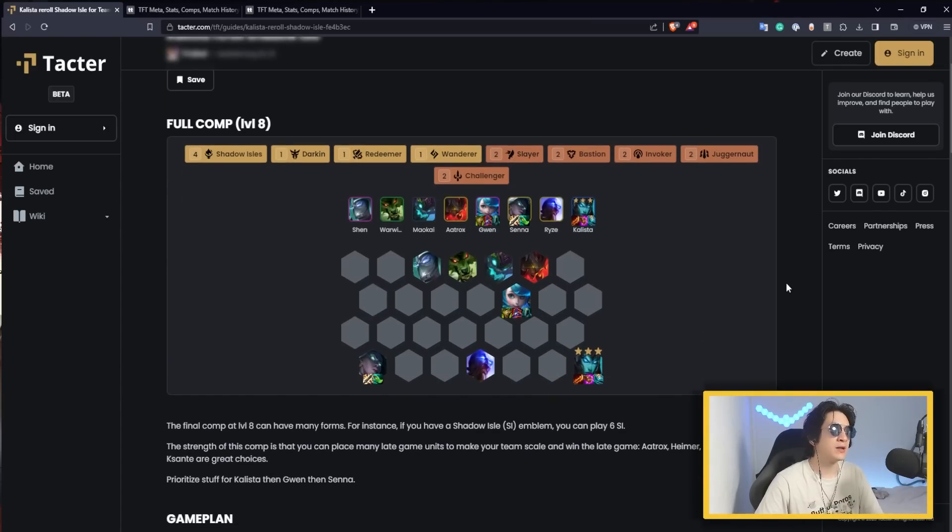Let's get into the guide. This comp you want to play at level 8 with different versions. The first version I'm showing here is the most common version — if you don't have a Shadow Isle path, you're going to play Kalista 3 and Gwen 2 as your secondary carry. You can rely on late game units like Senna, Ryze, Aatrox. You can have Emer or Cassante — if you have a Shadow Isle spot, put it on Cassante, it's insane. And obviously if you have a Shadow Isle emblem, you want to have 6 Shadow Isles. You add Viego and put the emblem either on Cassante or on Shen — most of the time you'll find Shen first, but put it on Cassante if you get the opportunity.